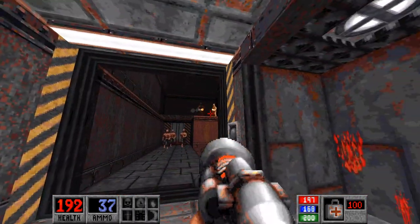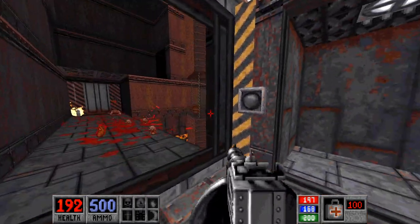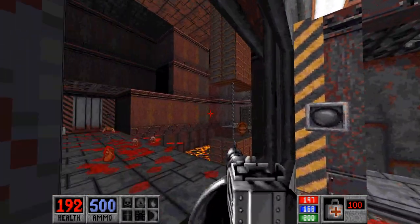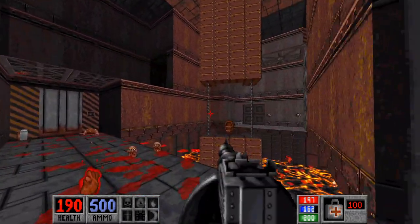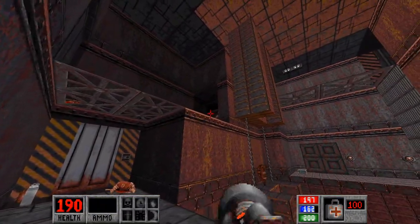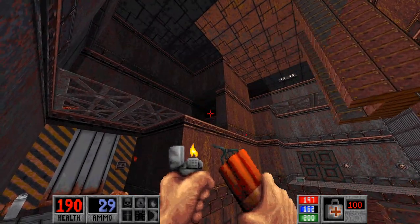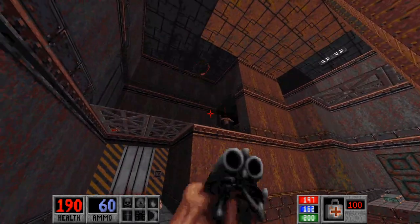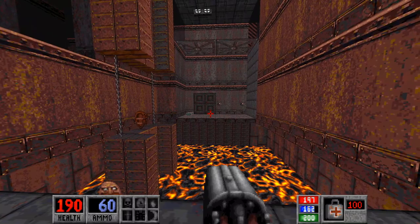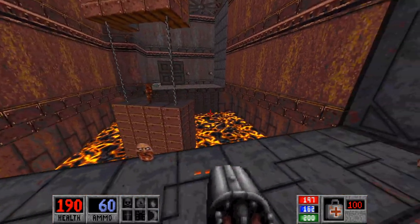So with the napalm launcher, fire up the cultists first, and then the zombies. Then just kind of poke your head out and hang back, because they just jump right into the lava and they burn and die. So up there there's some zombies — yeah, come on down. Anyhow, across the way up there is the exit. But we don't have the skull key, so we can't do anything with that.